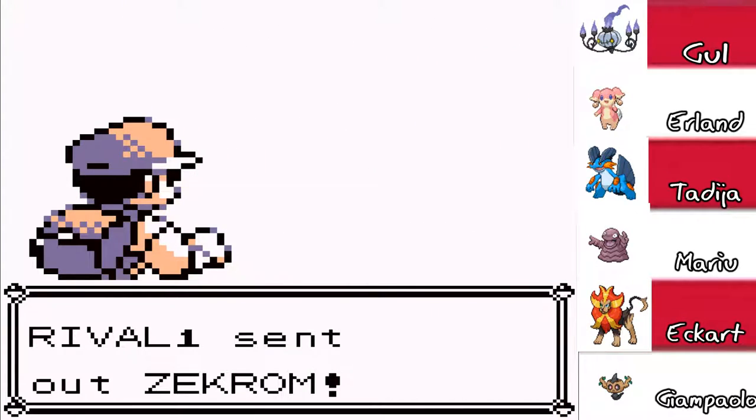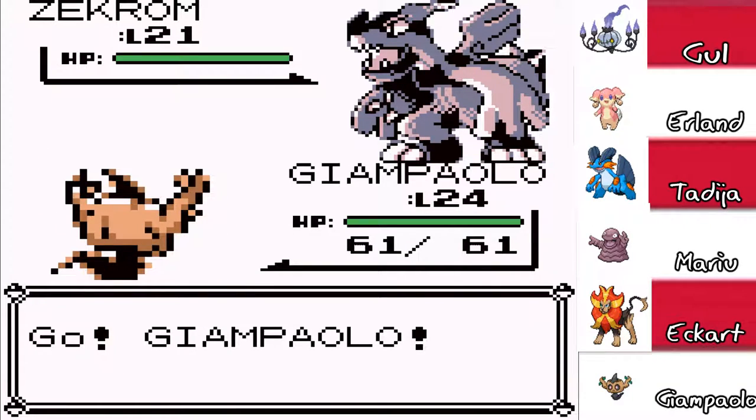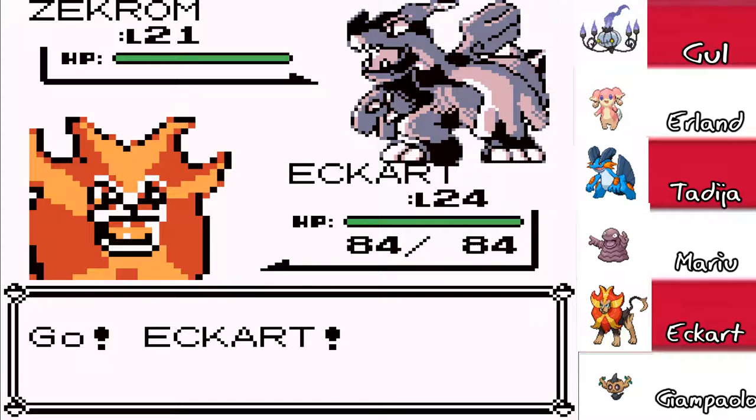I've already grinded off-screen, and you have a frickin' Zecheron. Could I do anything? Anyway, we've got some new additions to the team. We've got Erland and Mariu. I decided to pick up Mariu because it was pretty easy to raise. We're gonna go to Eckert because you've got Aurora Beam, so whatever.